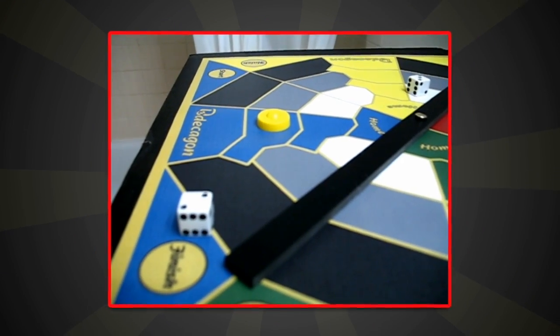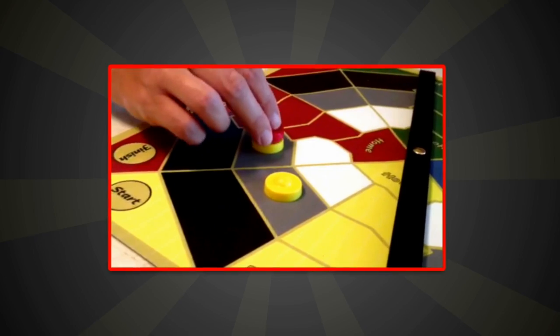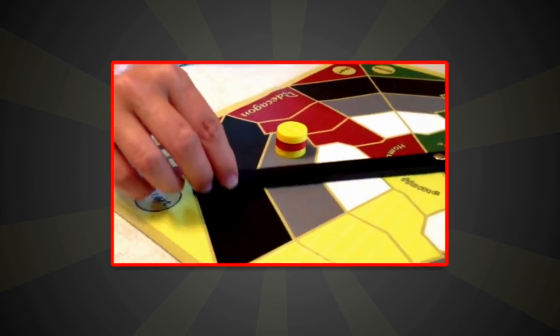Just roll the dice and move your game pieces around the board towards the center of the circles. Along the way, you can stack your pawns to move more quickly, trap your opponents or sweep them back to the start space.